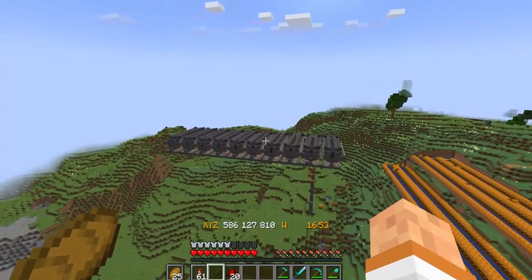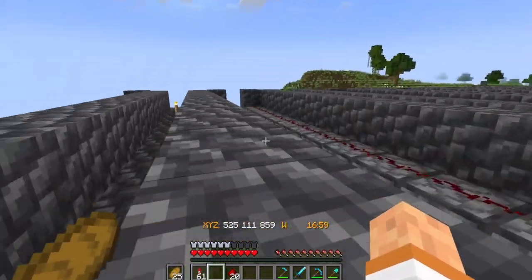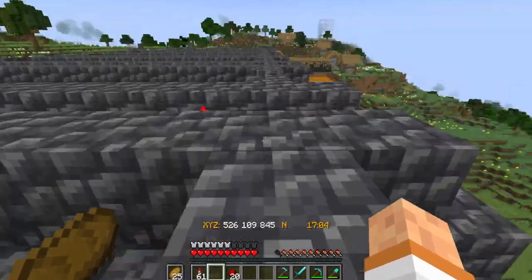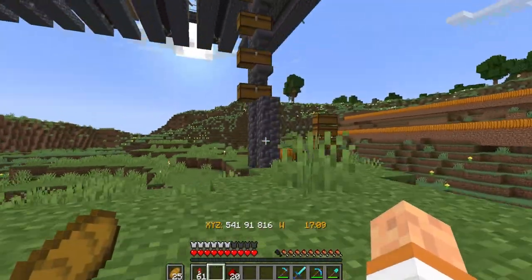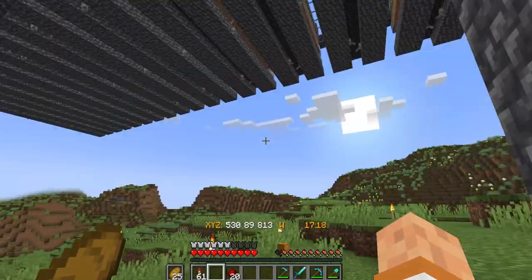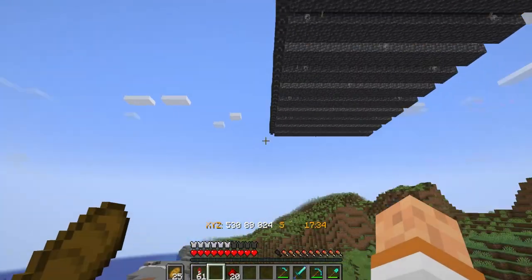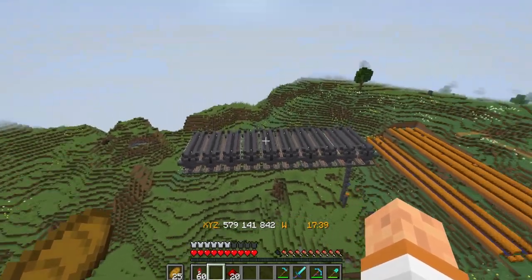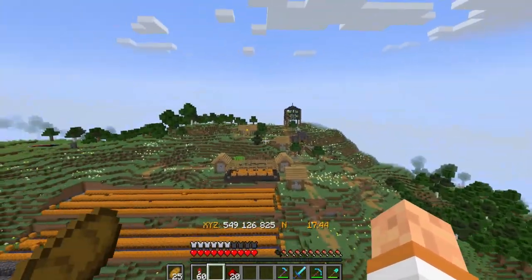Just like that our first layer of the farm is done. It is a monstrosity in size - it took a lot more deepslate than I was anticipating and it is noisy, but it's already pretty effective. We've already obtained almost four sacks. There's still a whole second layer that's going to go on top of it, and then a casing and buildings and stuff like that - it's gonna look really cool.